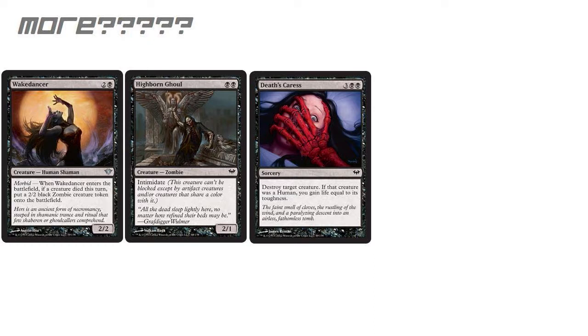Wake Dancer costs 3 for a 2/2 — not too bad — but it gets better. Morbid: whenever it enters the battlefield, if a creature died this turn, put a 2/2 black zombie token into play. That's not bad. You want to get a couple of these in your deck if you can. It helps build some structure and puts threats on the board. Decent card.